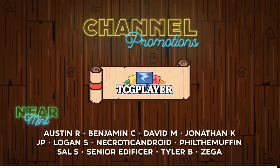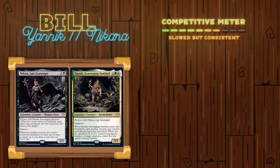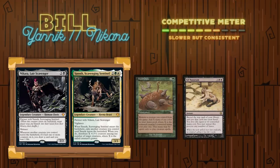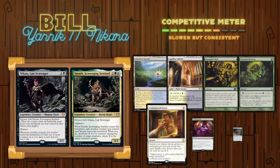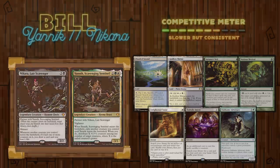Let's get into the opening hands and deck introductions. Going first, we have Bill playing the commander pairing Nakira, Lair Scavenger and Yannick, Scavenging Sentinel. This food chain-based combo deck looks to get a lot of value off of Ad Nauseam, the mana dorks, and eventually find its way into Food Chain, generating infinite creature mana, and then winning through something like a Corpse Knight or a Walking Ballista. Bill's opening hand contained a Flooded Strand, a Godless Shrine, Autumn's Veil, a Noxious Revival, an Enlightened Tutor, a Diabolic Intent, and an Okame Adversary.